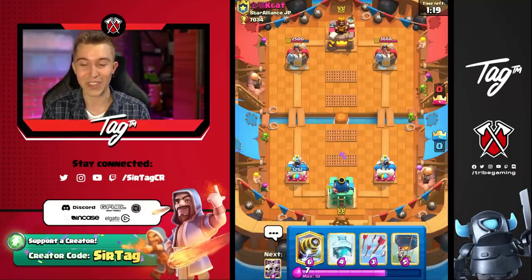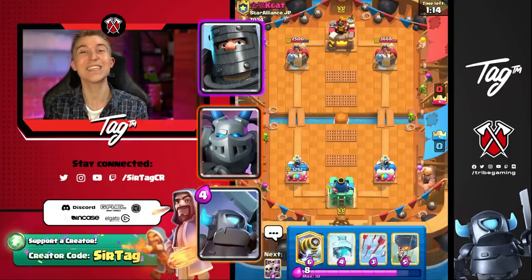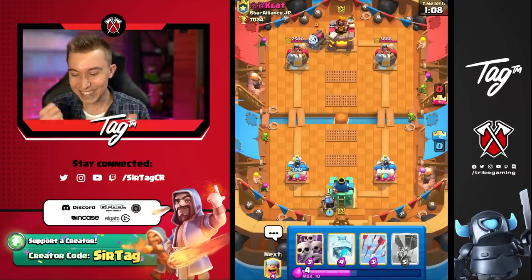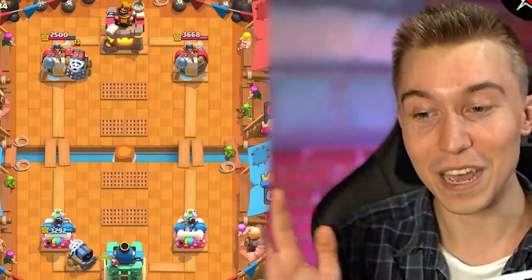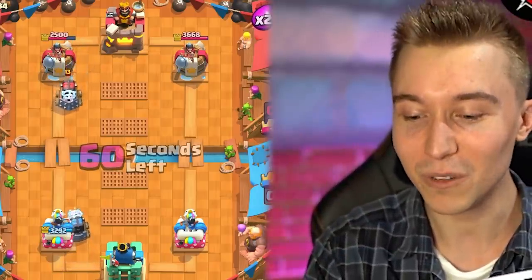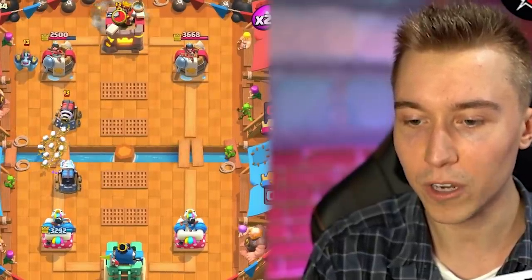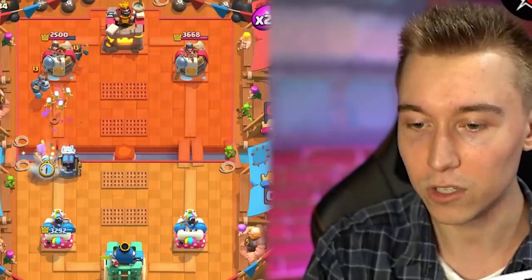We see Dark Prince, Mega Minion, Mini Pakka — it all points in the direction of someone running Sparky. And there it is! So the good thing is, I just Freeze and I laugh at him. As long as I don't miss my Freeze or my small spells, we're completely in a good spot. We could also Skeleton Army first and then the Skeletons tank and it's better than Freezing — I think that's a lot better than Freezing, actually. No cap. So please just don't Electro Wizard.